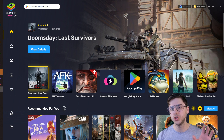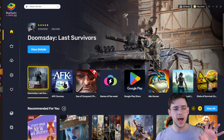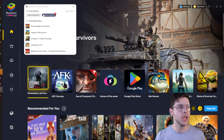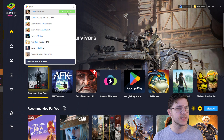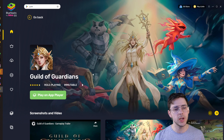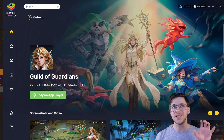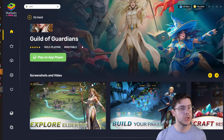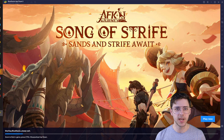Once you're in BlueStacks, it will look just like this. You will have a search bar at the top — the interface is not that important. Basically, you just want to search for the game you want to play. In our case, it's going to be Guild of Guardians. You can see it right here. We can go to the screen and see all the different information, similar to a Google Play Store listing. Once you're ready, you just hit Play on App Player.